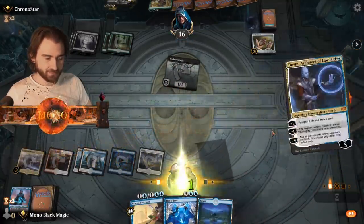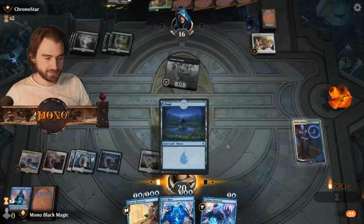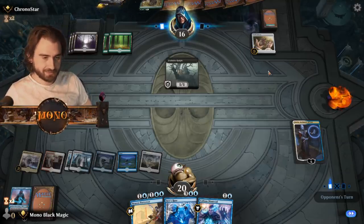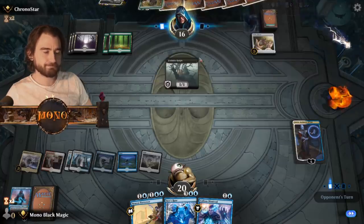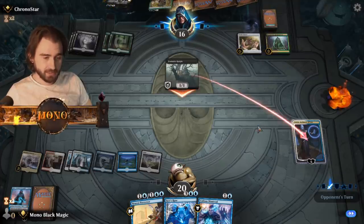He's gonna draw a card and gain a life I guess. And put on the island — and your turn, Mr. Chronostar. Do you have the removal — yet another removal? Does he have it? Molderbind Reclamation. Interesting, interesting, interesting.